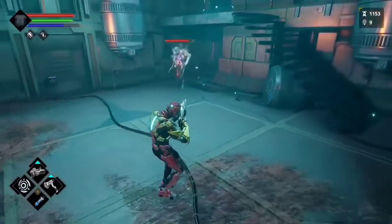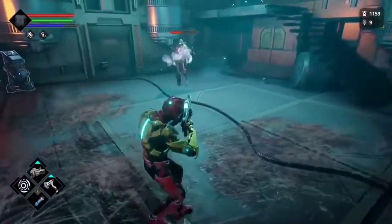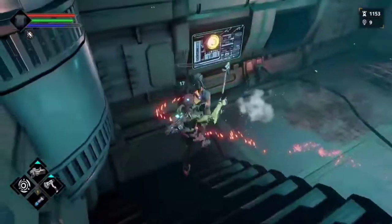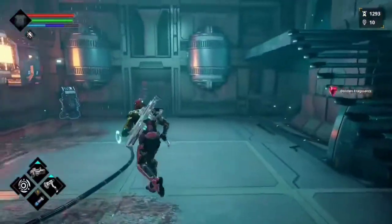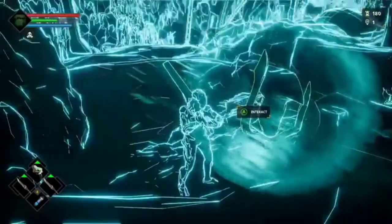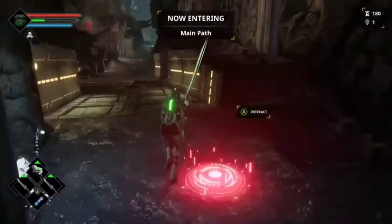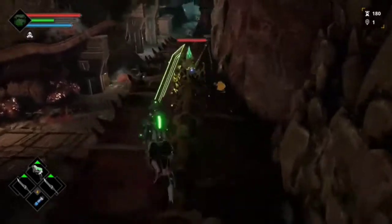Certain enemies will have weaknesses to certain elements, but it's their lingering status effects that make their use worthwhile. For example, if you manage to inflict the light wave status effect on an enemy, they will periodically discharge flames, hurting themselves and nearby enemies. If that discharge hits another enemy afflicted with light wave, fire will ricochet back and forth between them, doing tons of damage to them and any friends caught in the middle. It's a powerful strategy to bleed out mobs of weaker foes, but it comes with risk as you'll burn through your energy bar, which is also your primary method to heal.